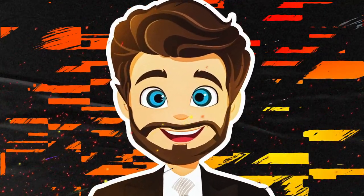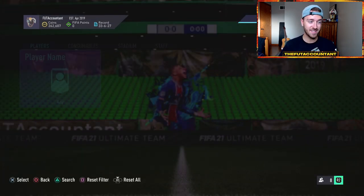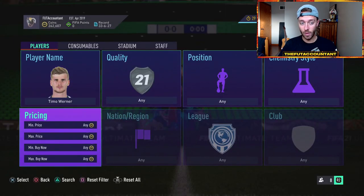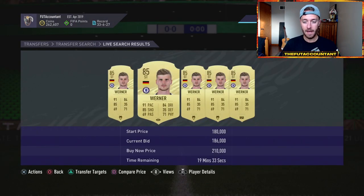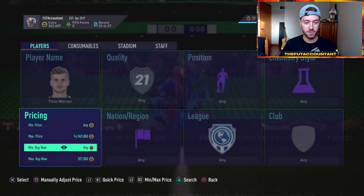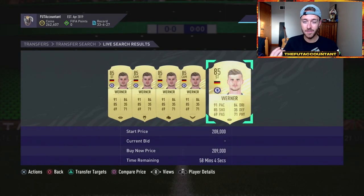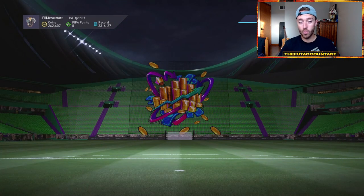I'm glad that I mentioned to you guys to wait to buy cards you wanted for Thursday flips, waiting until late Wednesday, because now you're getting to buy at these prices. Will there still be a market rise after rewards today? I believe there will be, because people have to play division rivals and get as many games in as they can before the weekend league starts. So I do believe the meta out-of-packs cards are probably going to do decent today after rewards.